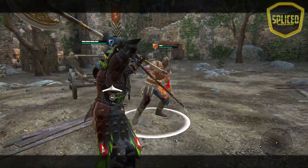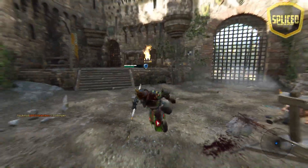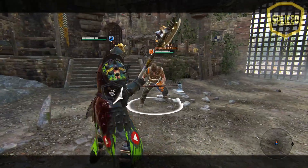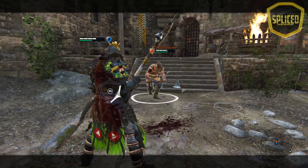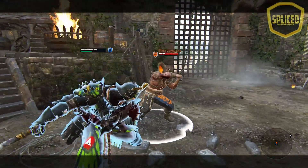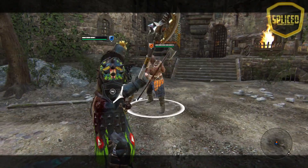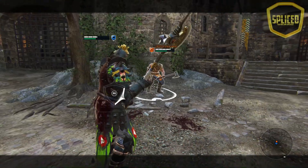Next we have the make way parry counter. Make way is a counter where when you parry, you will end up doing a zone attack after, and now it has been changed where it is now guaranteed you get super armor and the damage has been increased by 5. This can be very useful when you're getting ganked up on. I have yet to test any of these moves on real players, but for now I'm just showing you what has been changed.